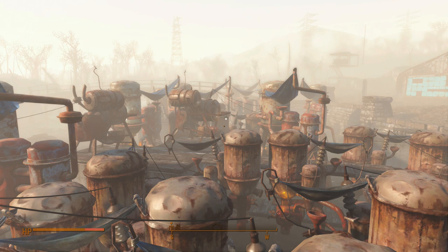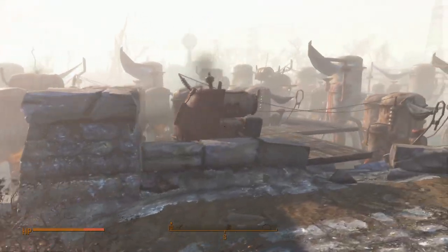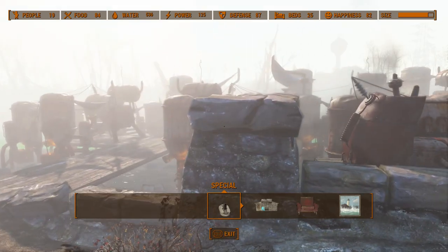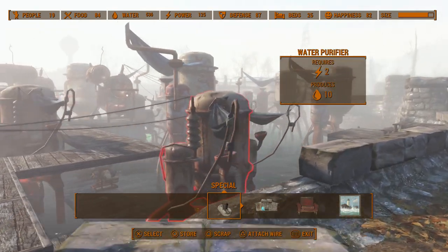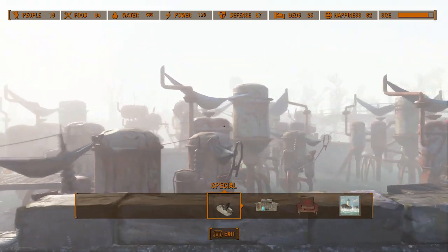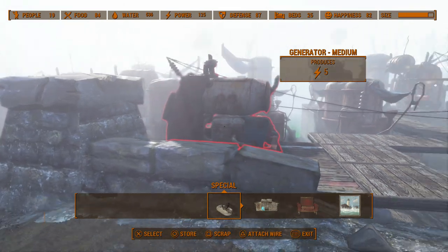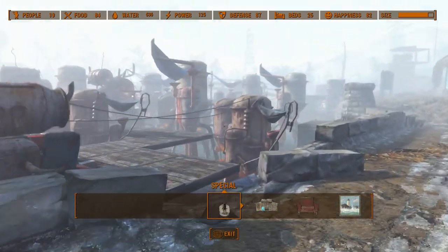The method I use for generating caps is purified water. I live in Sanctuary Hills and in the river next to the bridge I have a ton of water purifiers — more accurately, 536 water in this settlement right now. The water purifiers put purified water into my workshop, and it's so much that I can sell it for a load of caps. Every rotation gives me approximately 350 purified water, which equates to 3,000 caps when sold.